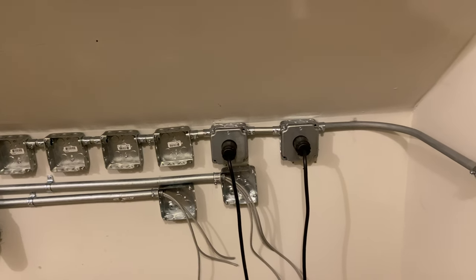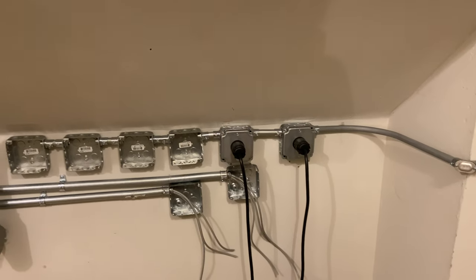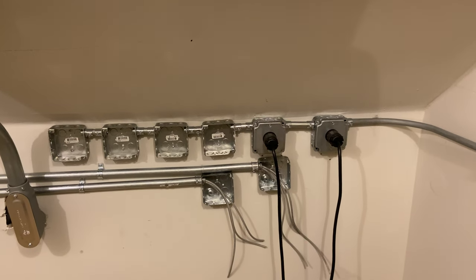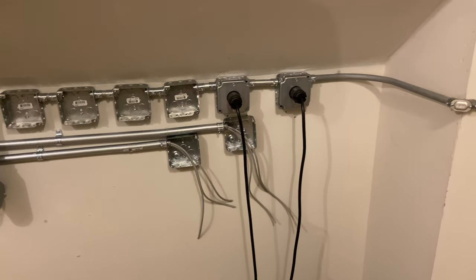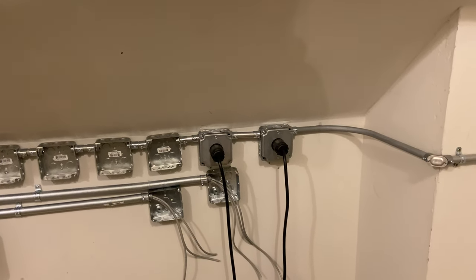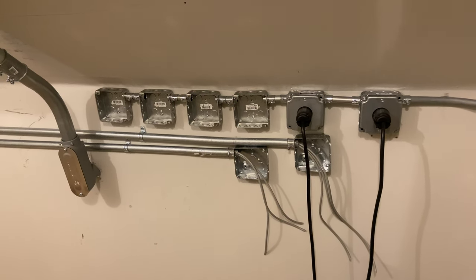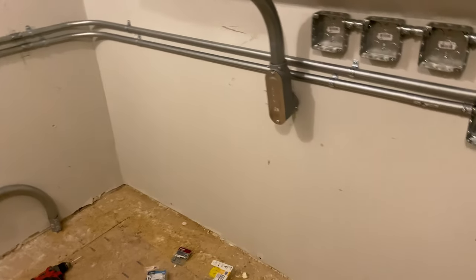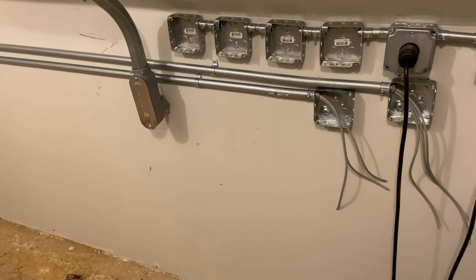By doing it this way instead of having a bunch of separate lines, I save conduit and wire. Yes, I could use the conduit as a grounding conductor, but I don't like that — screws get loose, and let's not forget who installed this. A wire nut is a much better connection than relying on the EMT. This is my own house so I'm going to run the wire. Next step is terminating all the new ethernet drops in the game room, since all terminations in the mechanical room are already done.